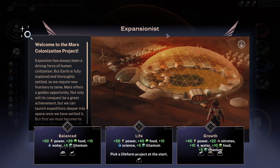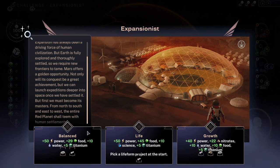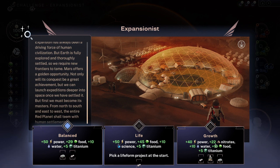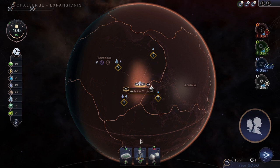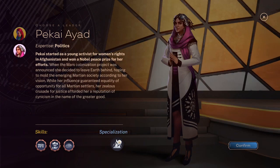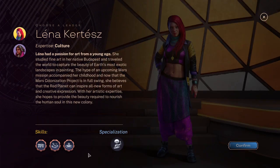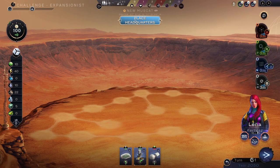Here's the expansionist option — it says the same stuff for every expansionist pick. For life balance or growth, it's probably better to have growth even though it's less power, since you get the soil factory ready to go early. That's always good — more food, even on the red planet. Lena Curtis is my preferred choice here over Pekai Yad and her pretty cities thing.